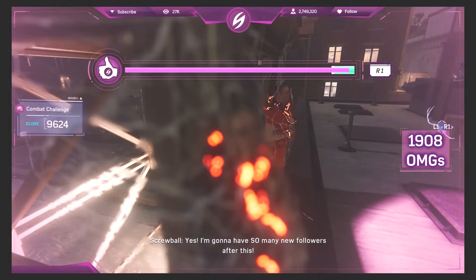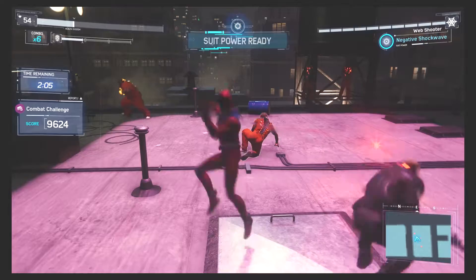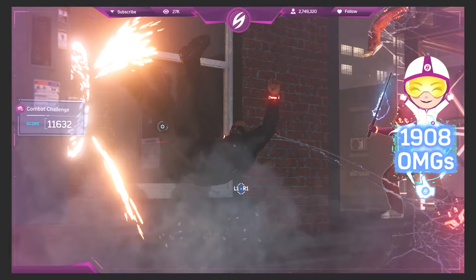Screwball challenges are back so you can get your follower count up, and you also have more random crime to stop from the Maggia family — so if you got tired of web-slinging and stopping cars or finding bombs, you're in luck because you get to do all that again.